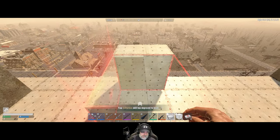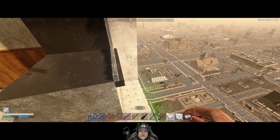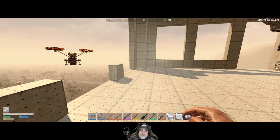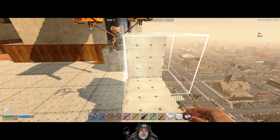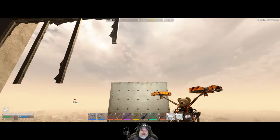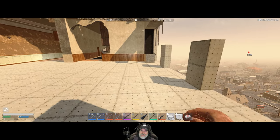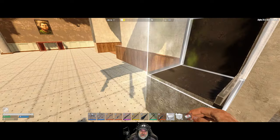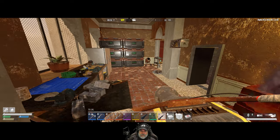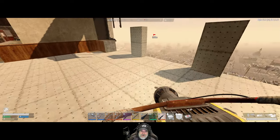Oh, are we supposed to be putting blocks here? We aren't, because that's for the window. So we definitely put blocks here, but I don't think I was supposed to put these blocks in here because there's kind of like a sill here. Let's take these back out then. It's really easy, at least for me, to get confused about how this all comes together especially when you can't see below.